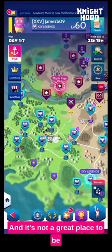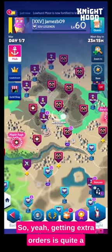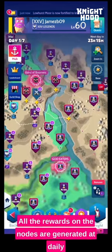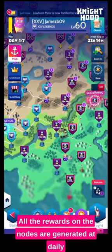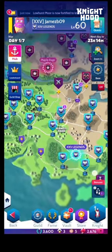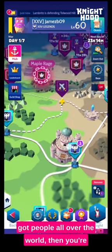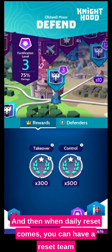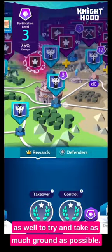Getting extra orders is quite a big priority for your end-of-day resets. All the rewards on the nodes are generated at daily reset, which is quite bad for some time zones. But if you've got an international guild with people all over the world, you're going to be better off because you can have people playing through the night. And then when daily reset comes, you can have a reset team as well to try and take as much ground as possible.